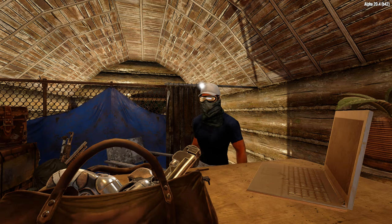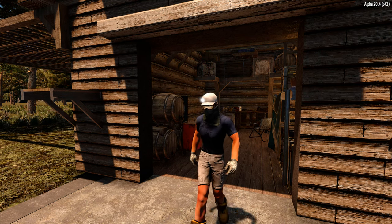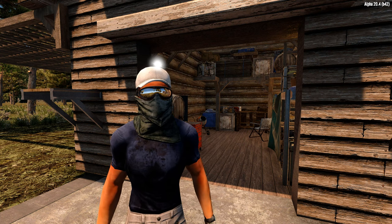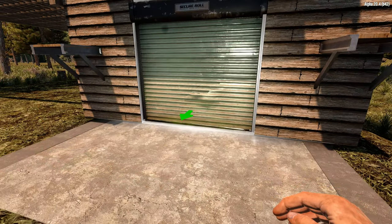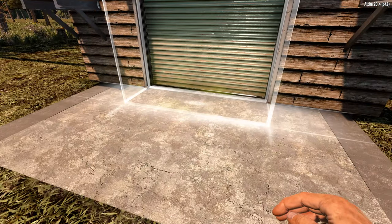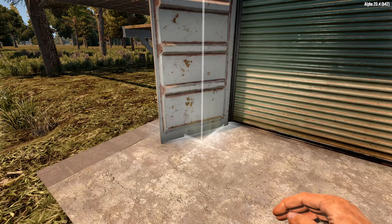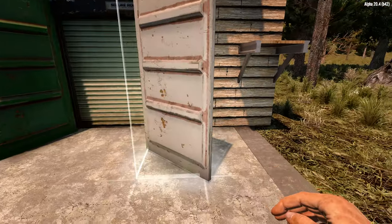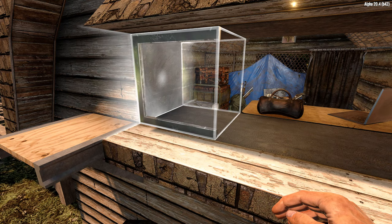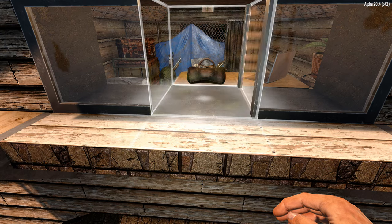That'll about do it for the interior — let's move outside. For the entryway I wanted a large set of double doors but didn't want to use garage doors. We'll start by tossing a 3x3 rolling door in the opening, then add a green shipping container door frame on the outside, and finish by adding shipping container door left and shipping container door right on the sides. For the windows, toss window store 3 sided full and 2 sided full in the openings, then add potted plants to the shelves.